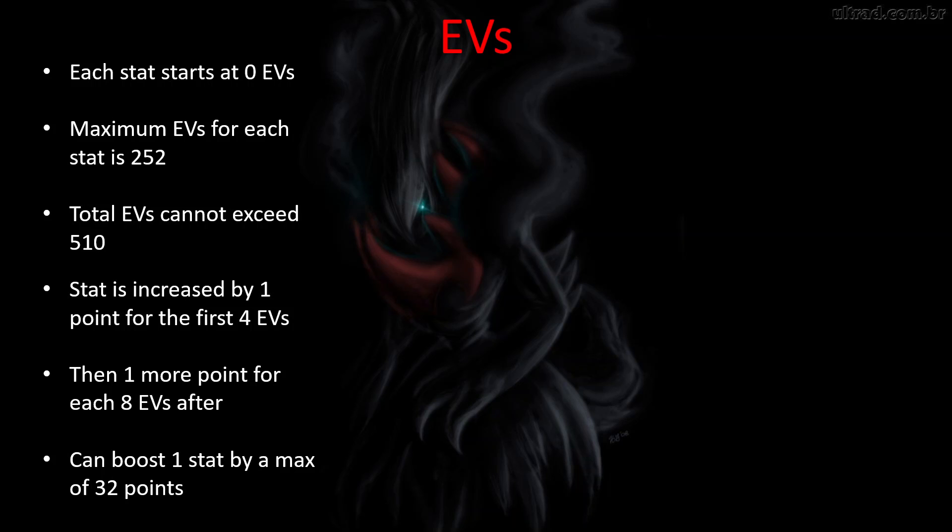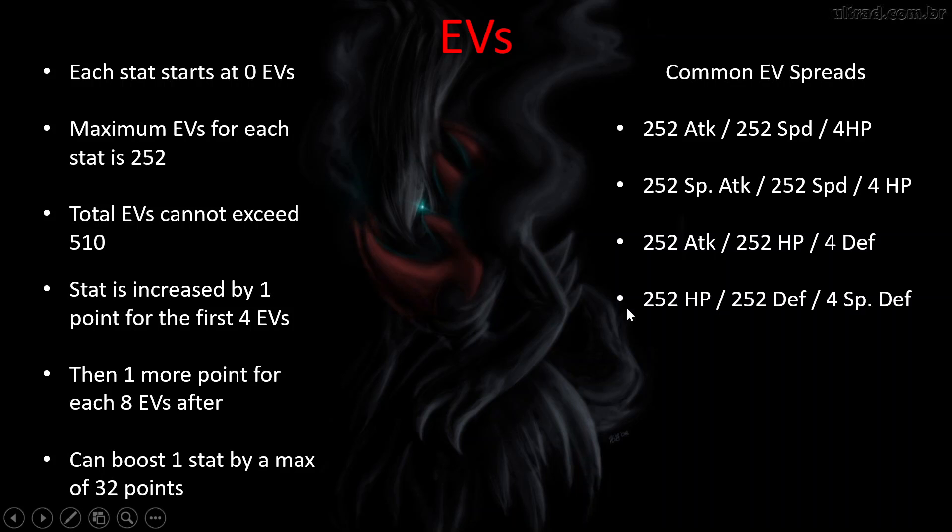As you get more comfortable with EVs, you might want to spread them around for a more balanced Pokémon. But when you're starting out, here are some common EV spreads to try. For a Pokémon like Dragapult — who is very fast and a strong attacker — you might do 252 attack, 252 speed, and then four on hit points. This makes Dragapult as fast and strong as possible so it goes first in battle and does a lot of damage.